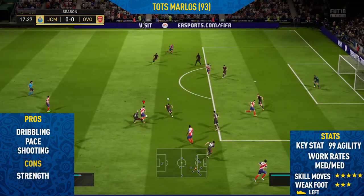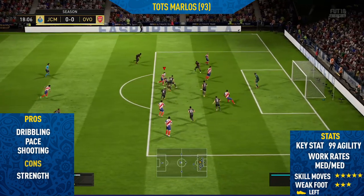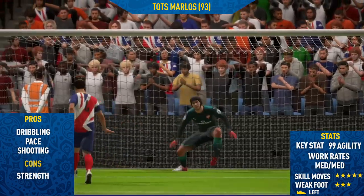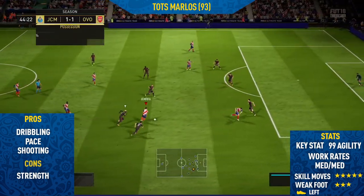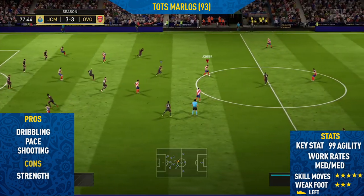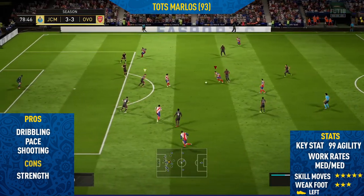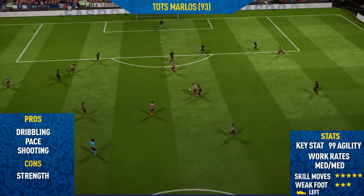Moving into the key stats: he has 99 agility, and as I already said, high agility usually means they're a really good skiller — and Marlos is definitely that. He has medium/medium work rates, which I didn't find a problem. He has five-star skill moves but only a three-star weak foot, which isn't the best, but he seemed fine to me — he could finish on that right foot just as well as his left. Finally, he is left-footed, so when playing on the right you can cut inside onto his stronger left foot and take the finesse shot, which I found really effective.